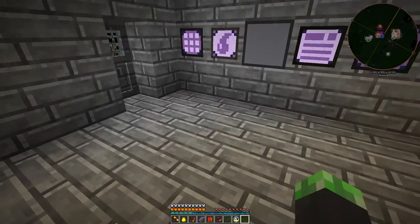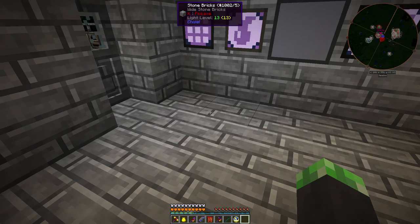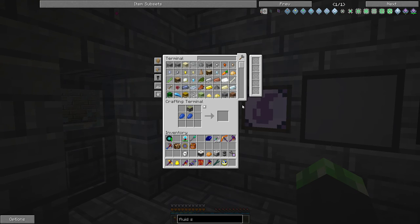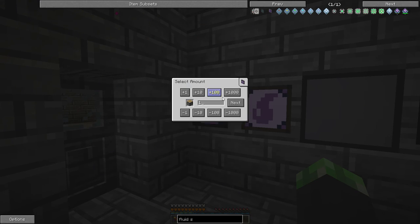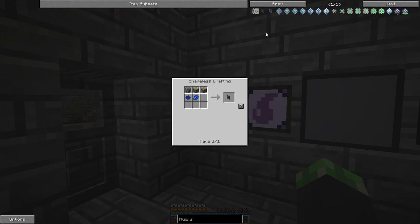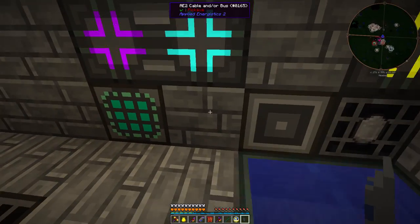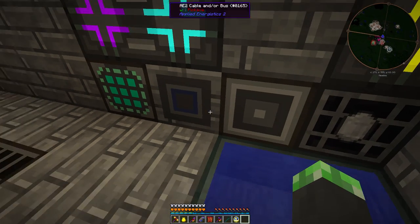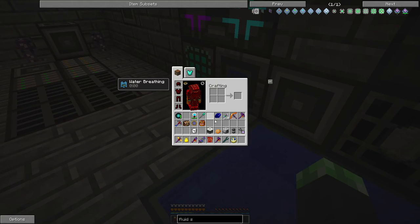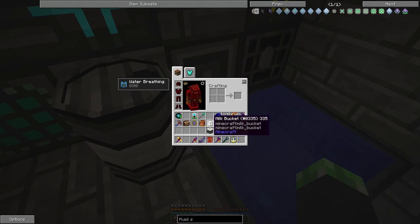Here's an idea — a fluid storage bus. The fluid storage bus is just the storage bus but with two lapis. Let's put it right here — it's online. Let's filter this for milk; milk is the only thing that can go in here.